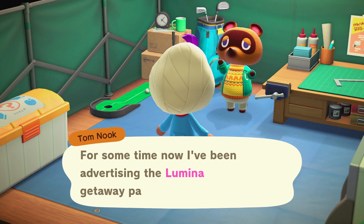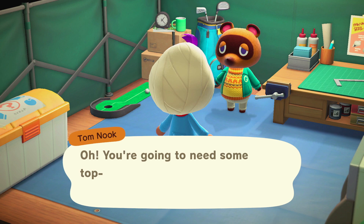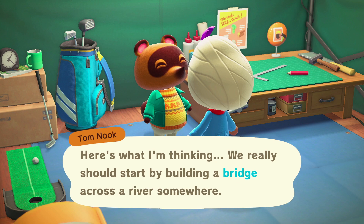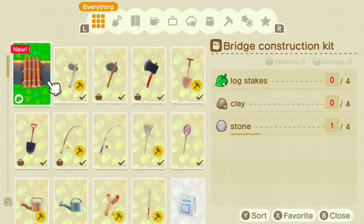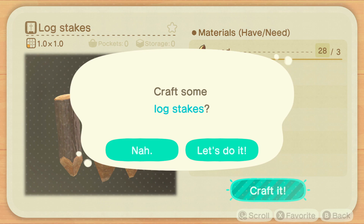After Tom Nook's lengthy explanation, make sure to talk to him again and click on 'What Should I Do' in order to advance further. Tom Nook will send the bridge construction kit DIY to your Nook phone automatically. The bridge costs four log stakes, four stone, and four clay to make. The log stakes cost three wood each, so you'll need a total of 12 wood in order to make the bridge.